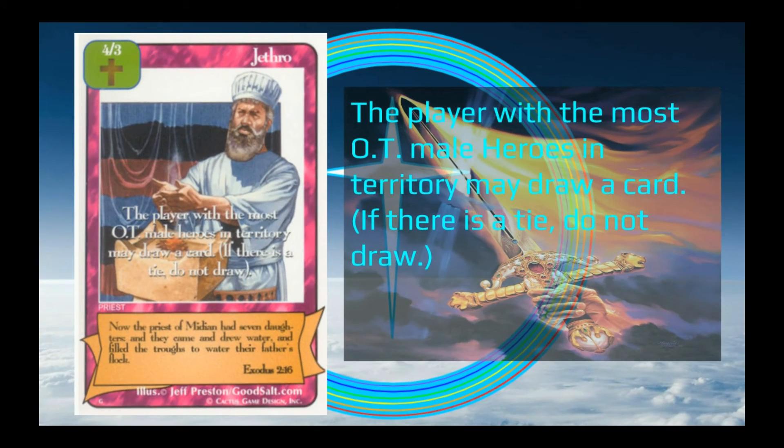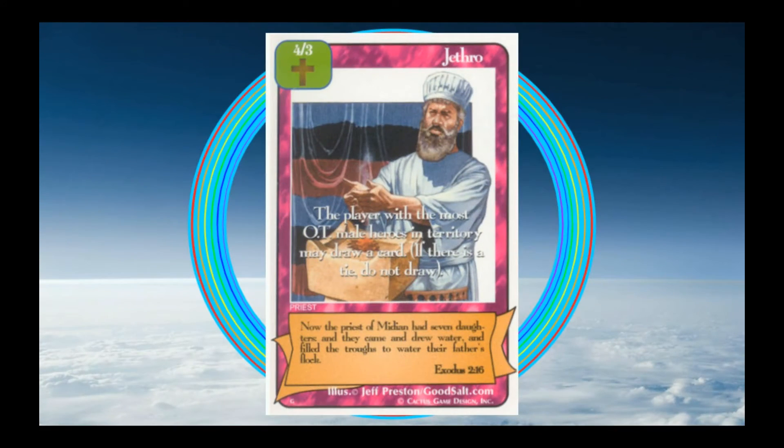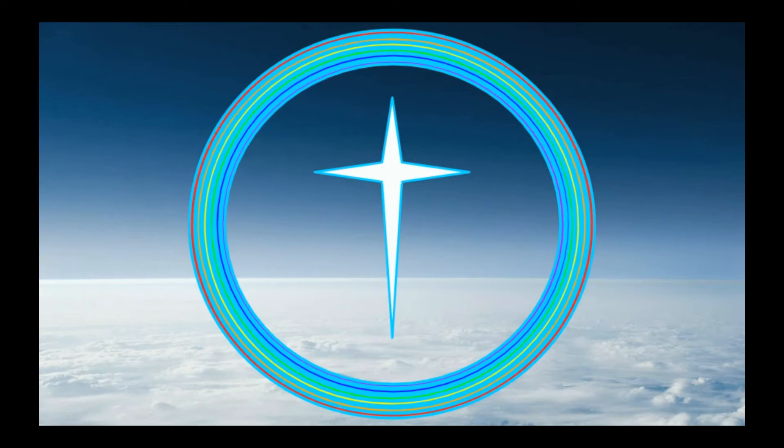Jethro's ability says that the player with the most Old Testament male heroes in their territory may draw a card. The special ability on a character activates as soon as it enters battle. So if I make a rescue attempt with Jethro, my opponent and I look at our territories and count how many Old Testament male heroes we have, and whichever one of us has the most gets to draw the top card of our deck. We don't actually know too much about Jethro — we know he was a priest and the father-in-law of Moses, but that's about it. All in all, he was a good man and a good priest.